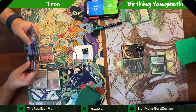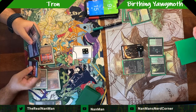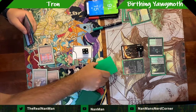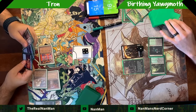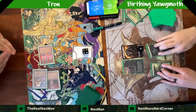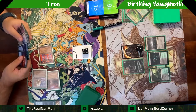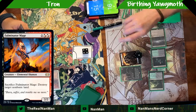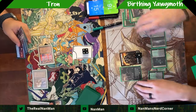Surveil lands are here to stay in Modern. We're starting to see them in pretty much every list — some are running one, some two, depending on your colors. Fetch lands are also very cheap right now; Modern Horizons 3 reprinted some, and some fetch lands are only nine or ten dollars, cheaper than some extended art surveil lands. If you haven't picked up fetch lands, do — they're great for Modern. Here we see the Fulminator Mage coming out; there's one in the main board.